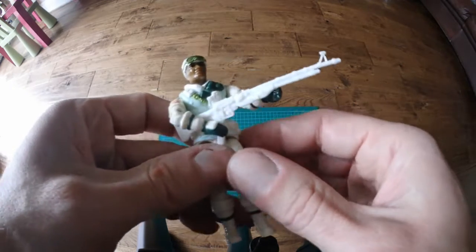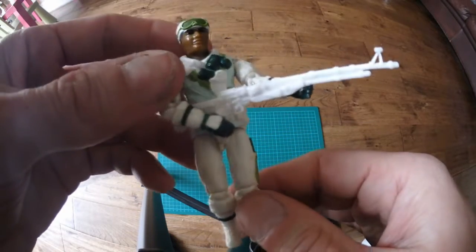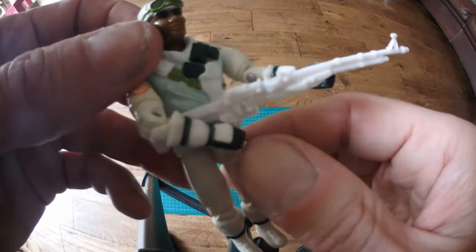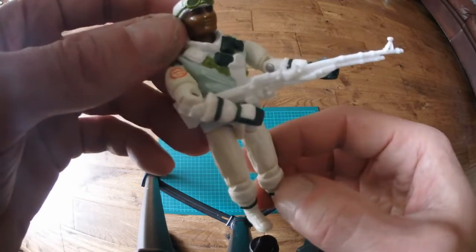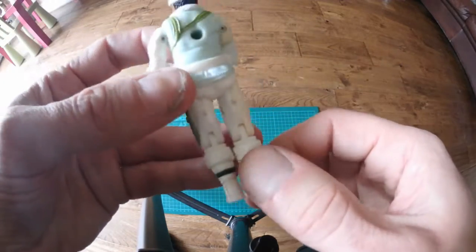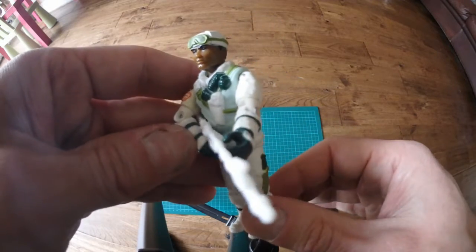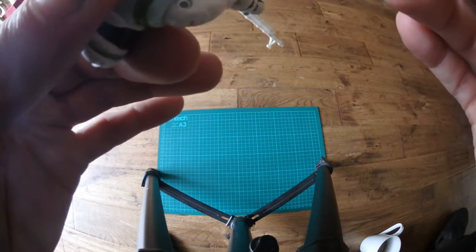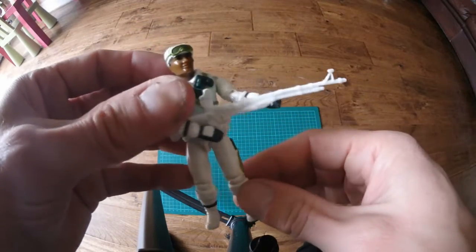This one I believe is Iceberg - look at the size of that rifle! Missing his backpack. I'll be absolutely honest with you - I'm not 100% sure that rifle is original, it just looks too big and too white. It could be a repro or wrong altogether. There's another little insignia on the arm. He's in really good condition, paid about 8 quid. You've got to remember this guy is from 1986 - that's dated on the leg - so 30-plus years old, so they're going to hold a little bit of value.